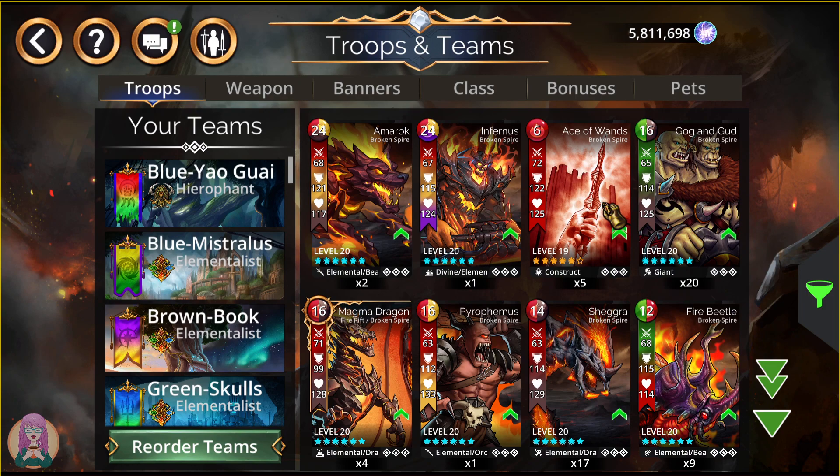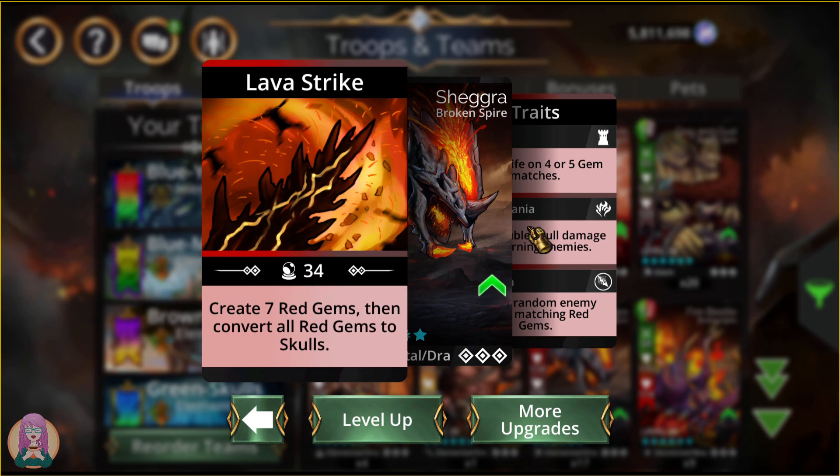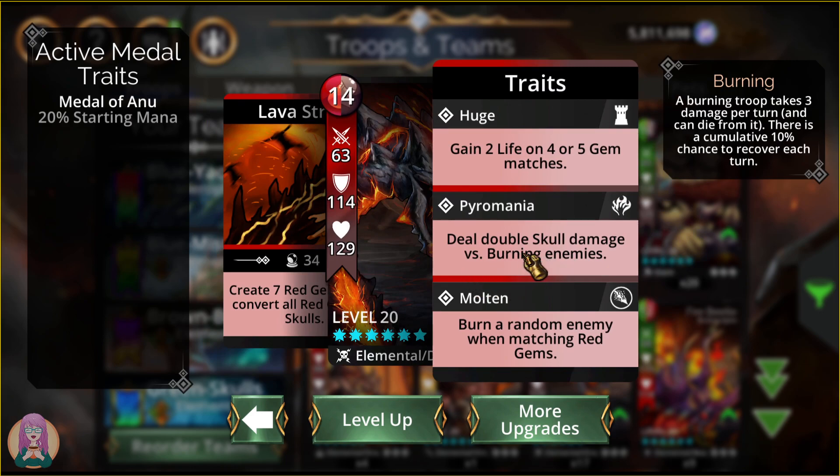You will not be able to get the Ace of Wands — this is a tarot card and those must be obtained from the vault. You will not be able to get any of the troops from Fire Rift, because those are in Fire Rift in the Underworld. As far as notable troops, we have Shagra. Shagra is amazing — she creates 7 red gems and converts all red gems to skulls. She's really, really powerful and I think she's underrated. She does double skull damage versus burning enemies if she ends up at the front of the line, and she burns a random enemy when matching red gems.